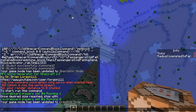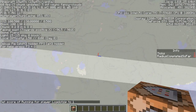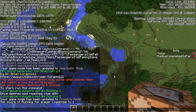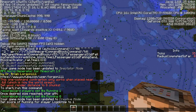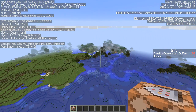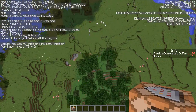The one-command contraption only works in place near 0, 0, which we're currently at. To start, run this command: scoreboard players set @a running 1. This will essentially run a command that will slowly teleport you. What it's currently doing is slowly moving us to different little increments of the world, loading all the chunks near the contraption. We're not moving naturally at all — the command blocks are moving for us.